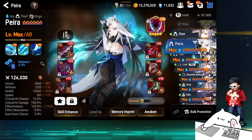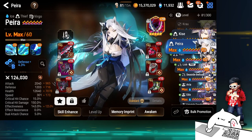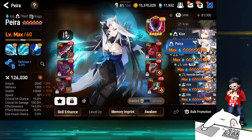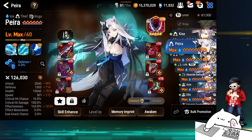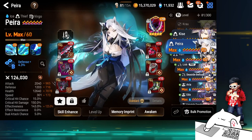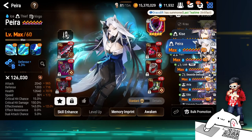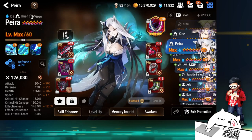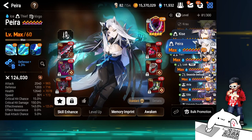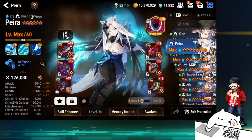Now featuring some of my 300-speed heroes. I think what most people watch account showcases for is how much speed gear the player has — at least that's what I look for. Smilegate has really messed up people's expectations on gear. 300 speed Payla — not fast at all.